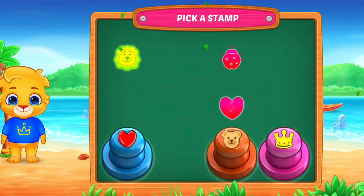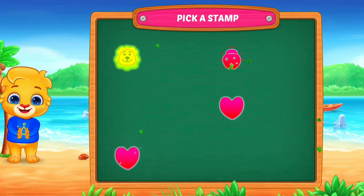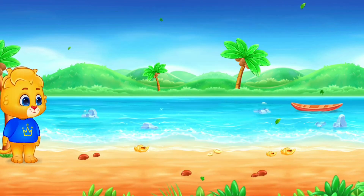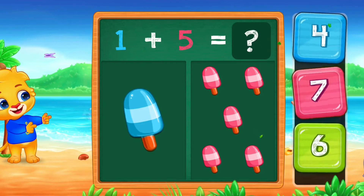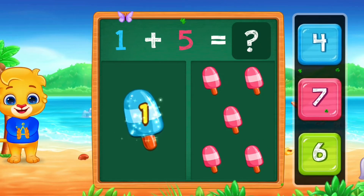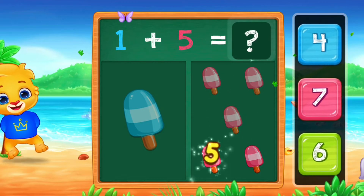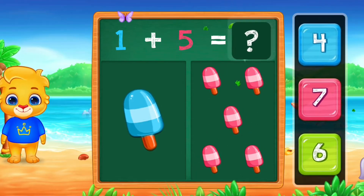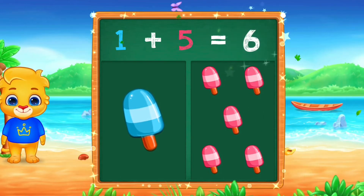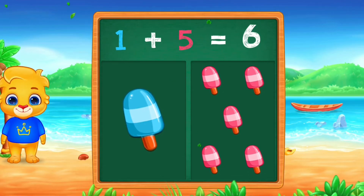Pick a stamp. 1, 2, 3, 4, 5, 6. 1 plus 5 equals 6. 1 plus 5 equals 6.